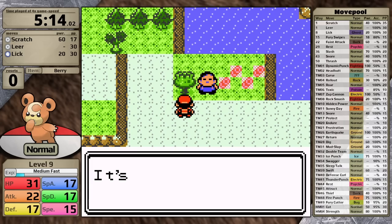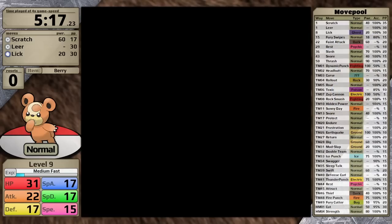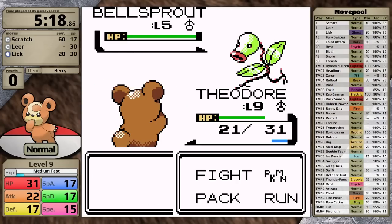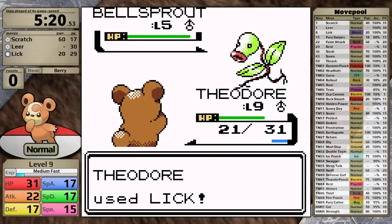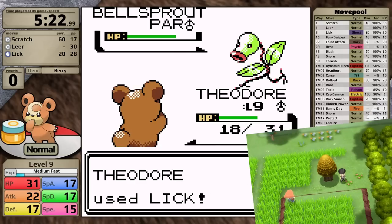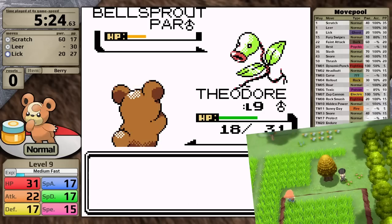Just before I head into Violet City, I grab the Bitterberry — it can be very useful for Karen later on. I also luckily run into a Bellsprout, and here we see a weird quirk of Teddiursa's moveset: it learns Lick. I said while streaming that it didn't make much sense that this cute little bear learned that move, but everyone pointed out that bears lick honey and lick trees, so it does make sense.